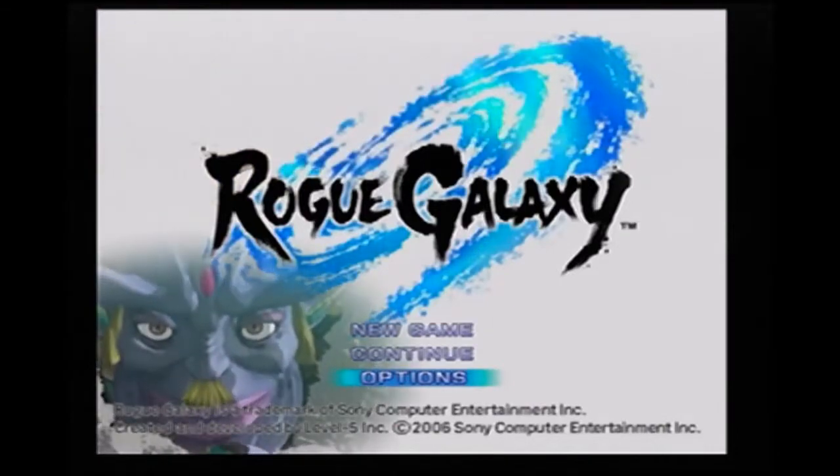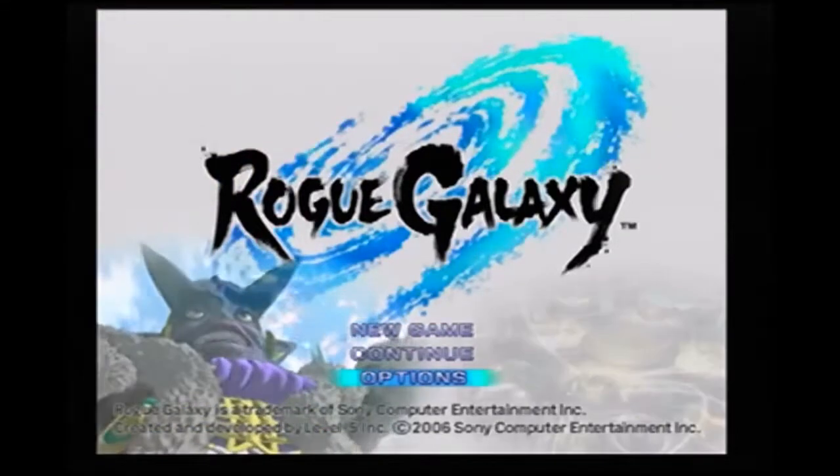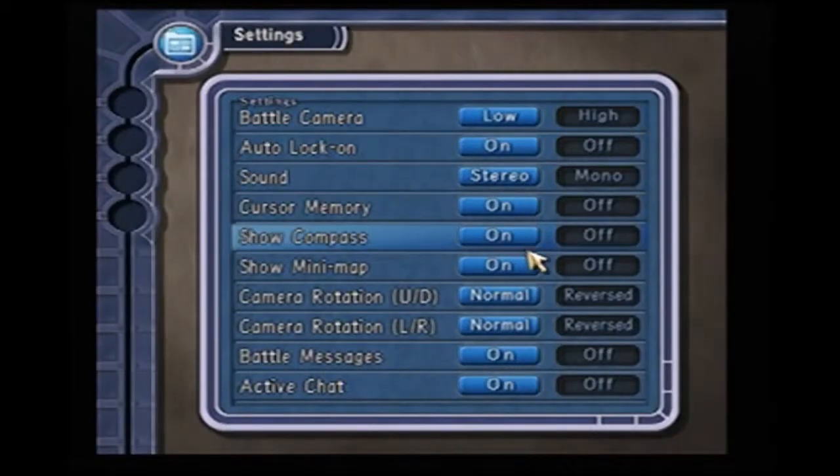First thing I want to do is check out the options menu. The game came out in 2006. Here's the options menu — you can change some of this stuff if you want to. You got your auto lock on, show mini maps, show compass, battle messages. And active chat — that's where when you're running around in the game your character will actually speak. You can turn that on or off. I'm going to leave it on.